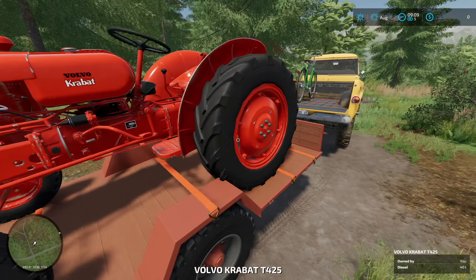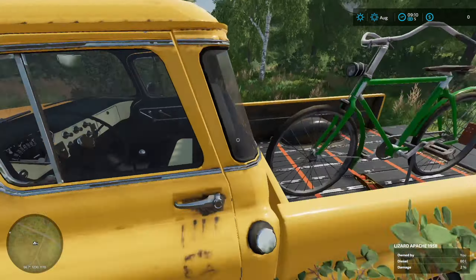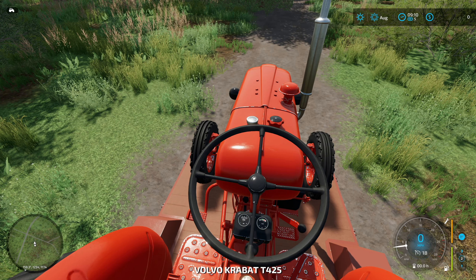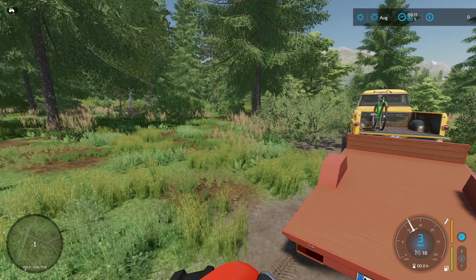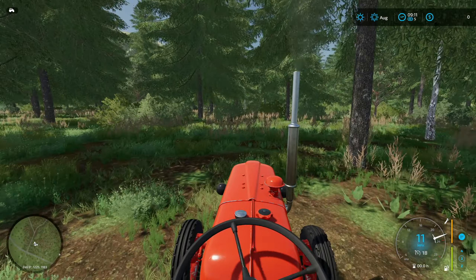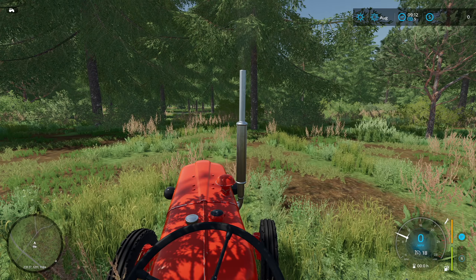Let's go ahead and kind of claim the land. We'll get it all unstrapped here. We'll fire this old beast up here and drive her right off. We should be alright to just drive right off. We can kind of claim this area. Real excited to see how this thing's going to turn out after we're all done.